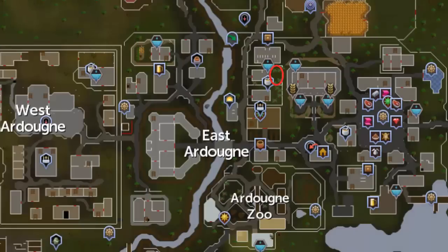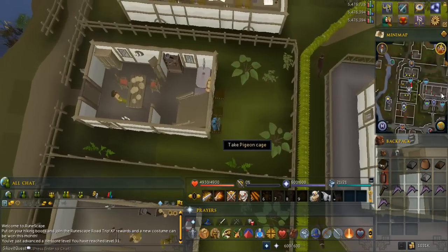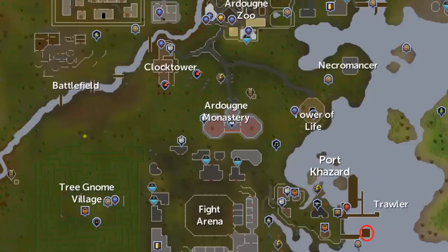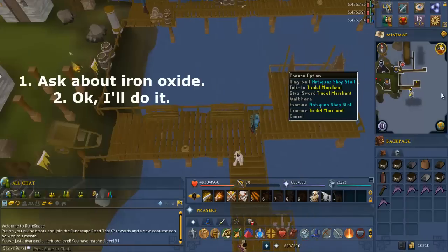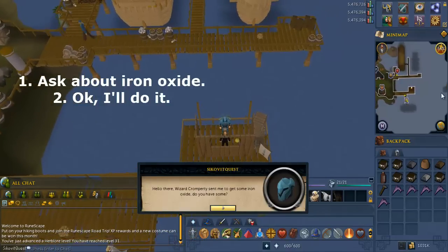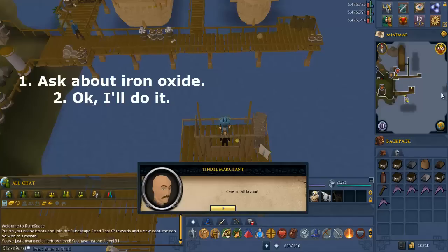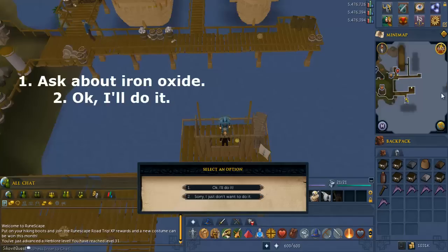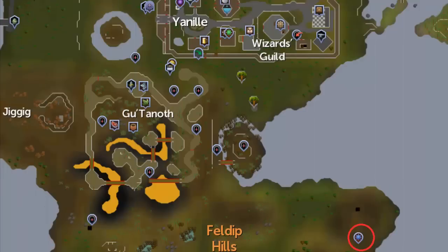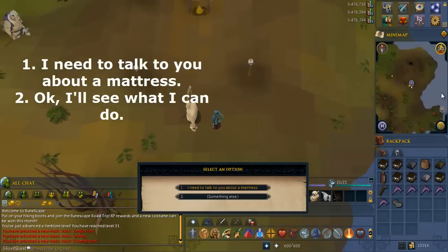Go to the area circled in red behind the building located south of the bank. Pick up five cages. Head to the area in Port Khazard circled in red. Talk to the Tyndall merchant and select the options written on screen. Go to the area circled in red southeast of Yanille. Talk to Rance and select the options written on screen.